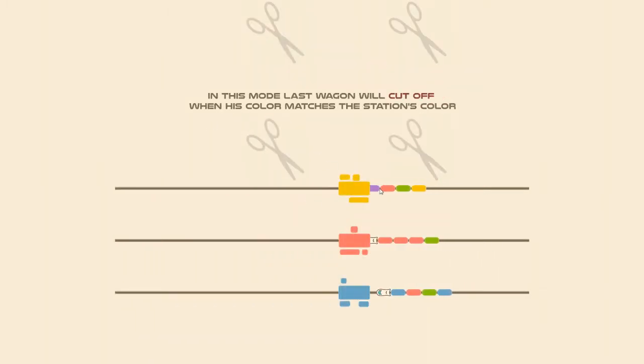In this game, basically you try and get your train to go through the station corresponding to the last wagon colour. So when it goes through the yellow one, it clears it. But with green on the end, going through a red station won't work. But the one with the blue on the end going through a blue station will correctly remove the wagon.